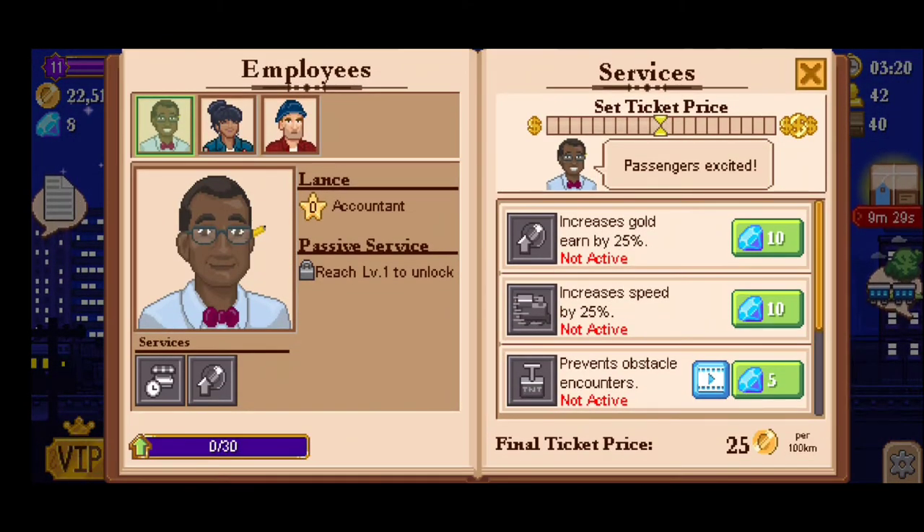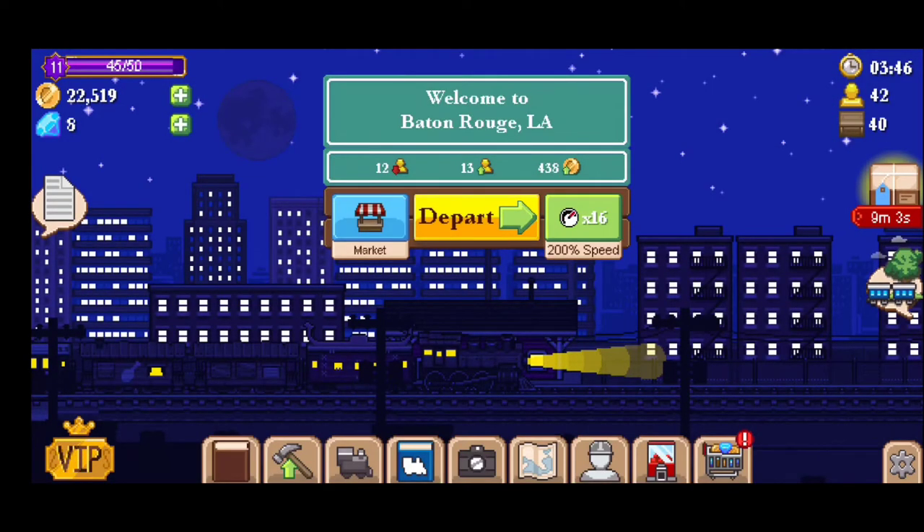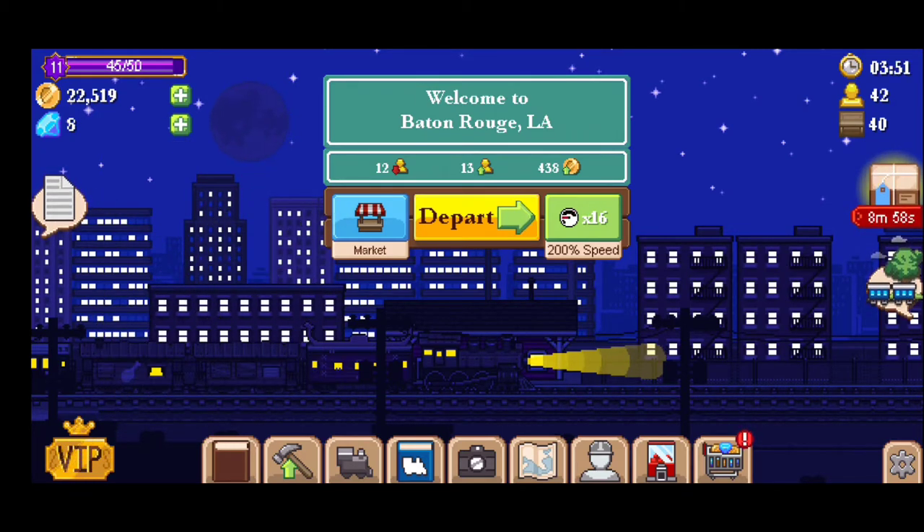You're going to have different kinds of employees that can help you. You want to spend your gemstones to increase the services from your employees — you'll have up to three of them. The most important thing is to increase your gold earnings. I tried spending gemstones on other things and it didn't go well, so please upgrade your employees.